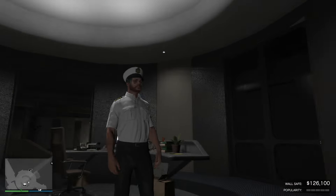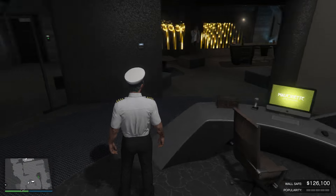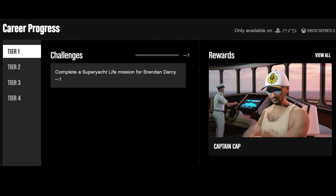In order to unlock the Yacht Captain outfit, you need to complete all six super yacht missions. Now let's talk about the other super yacht outfits. Unfortunately, they are only available on new-gen consoles — PS5 and Xbox Series X and S — and won't be available on PC or old-gen consoles.